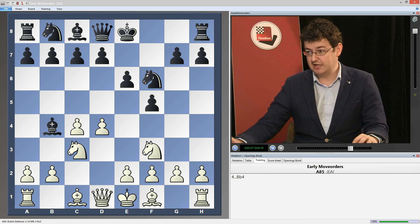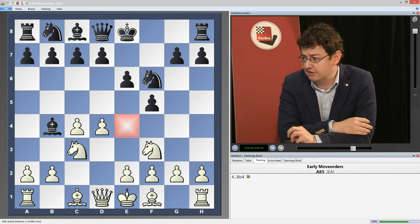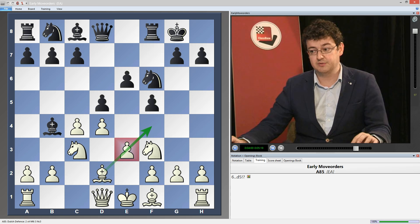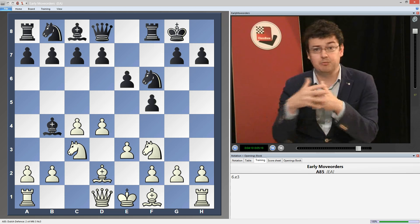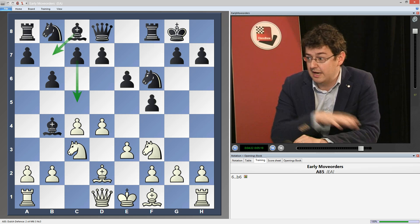Normally the pawn is placed on f7 in the Nimzo-Indian, but here we already have it on f5, so we firmly control the e4 square, which is so important in the Nimzo-Indian. Black is in fine shape here. For instance, after bishop d2, castle, e3, we could consider going back into the Stone Wall with d5, since the route for the bishop has been cut off by the pawn — then bishop d3, c6, and maybe later drop back to d6. This is fully playable, but since we're playing a Nimzo anyway, we may as well go b6, put the bishop on b7, followed by something like c5. Black has typical good play here, and I analyze this further in the notes attached to this DVD.